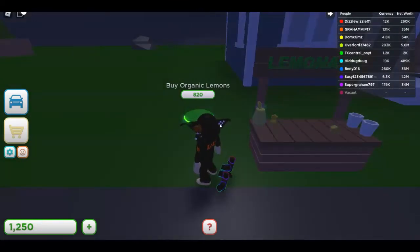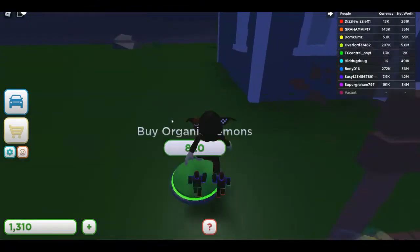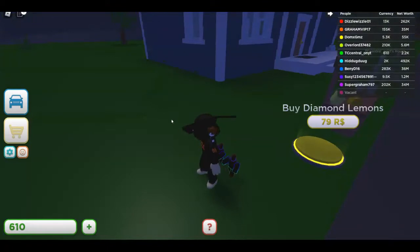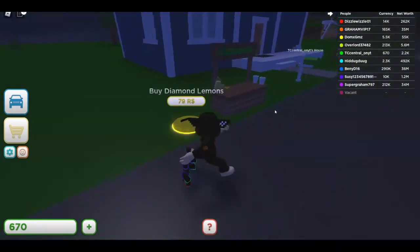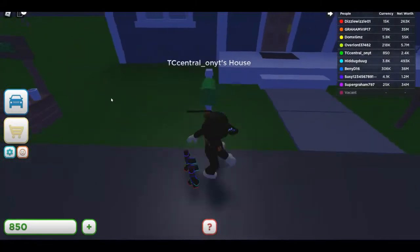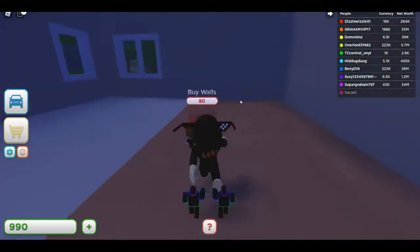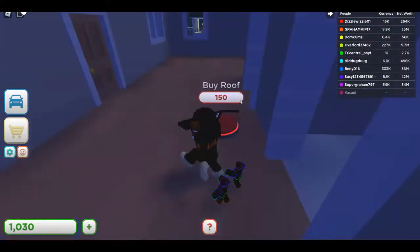I'm gonna save up to 820. Okay, I'm a little over a thousand now, so I can get the organic lemons. Diamond lemons cost way too much, so we can't get that. Now we're making a lot of money — let's go build our house!